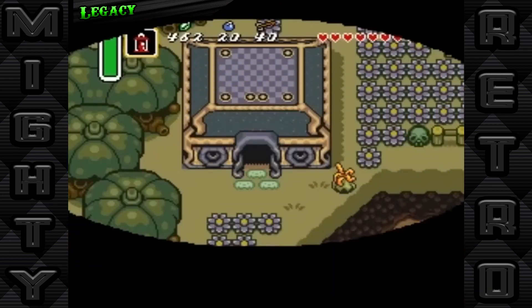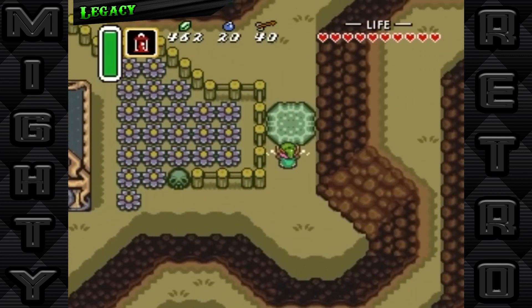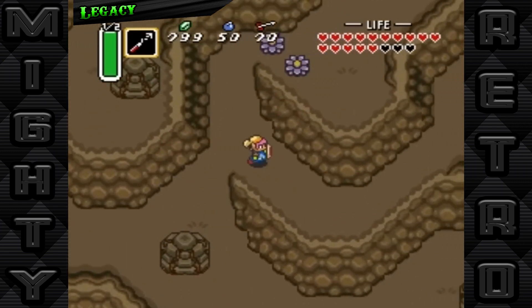Its legacy is a testament to the timeless quality of good storytelling and innovative game design. As we look back on this groundbreaking journey through Hyrule, it's clear that The Legend of Zelda: A Link to the Past isn't just a game — it's a landmark in gaming history that continues to inspire and captivate us all.